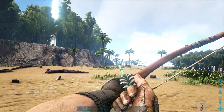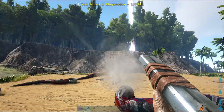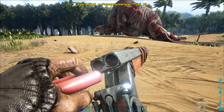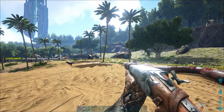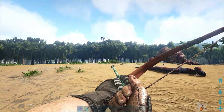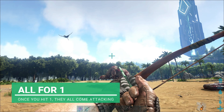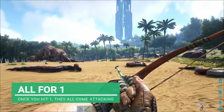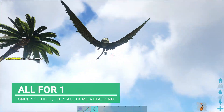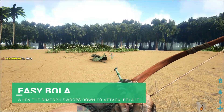As you can see, we've got loads of dimorphodons literally everywhere. As soon as we bow one or hit one with our bow and arrow, the whole lot are going to come at us. Let's try and get this guy now. We've hit it - let it swoop at you, and there we go.